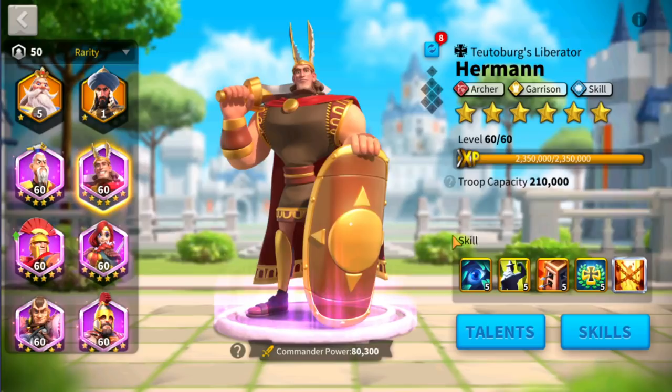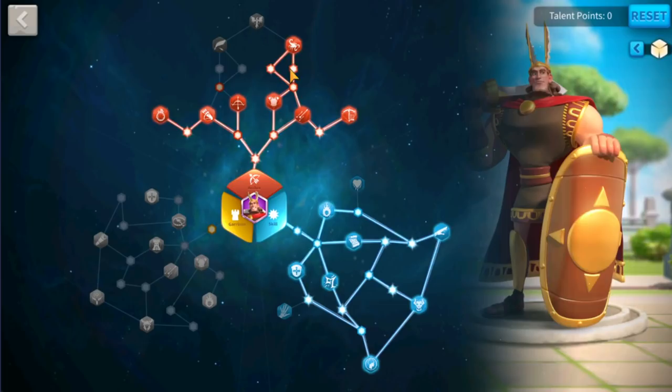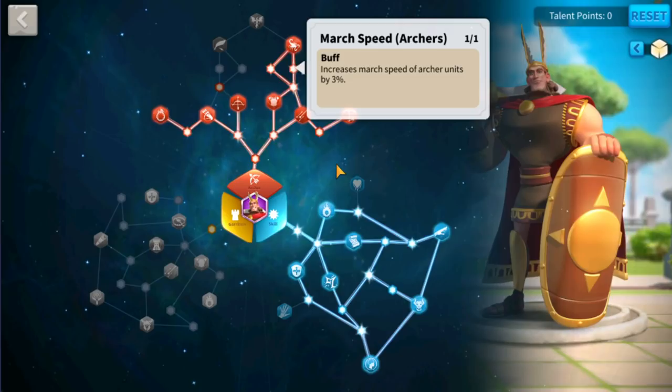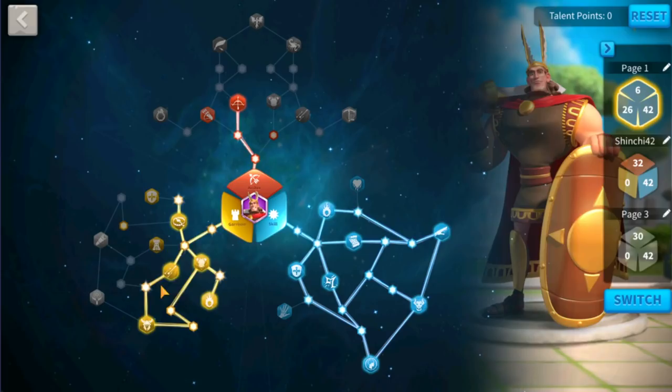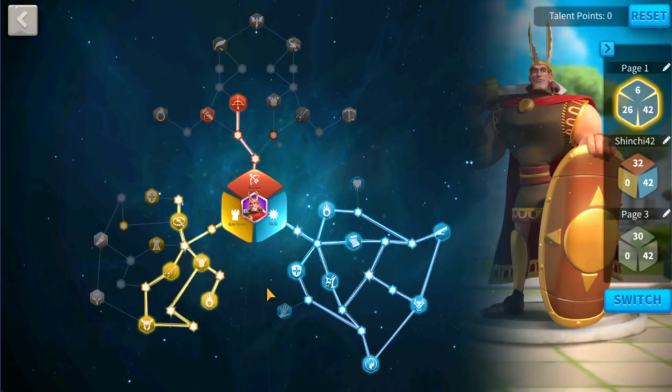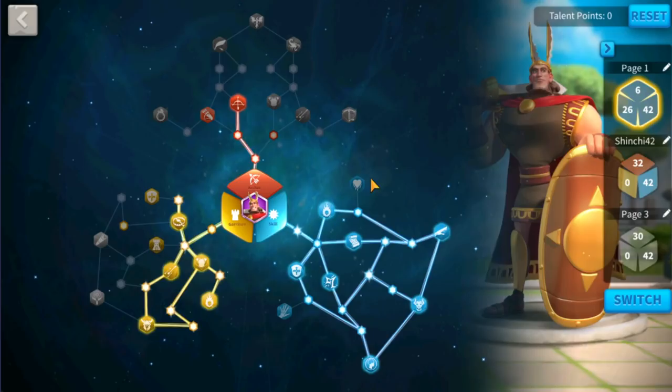Herman is definitely a solid commander. If you are building into Herman you can check out this build — we have it more into the moving speed as you can see. Herman already has some moving speed from his skills so we're just going to amplify that with our talent tree. If you are defending in structures you may want to consider this build, which is a very nice build because it's not really focusing on the archer units but on the entire units you have in your garrison.